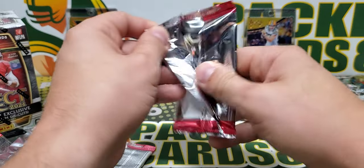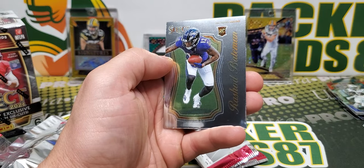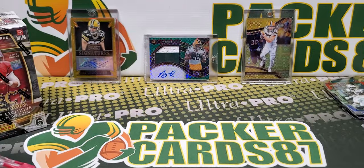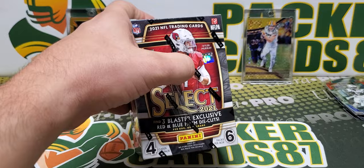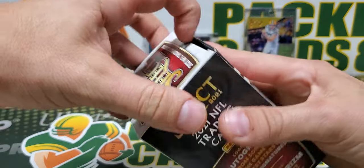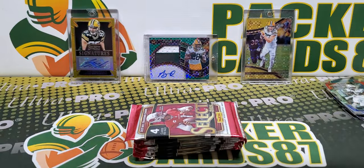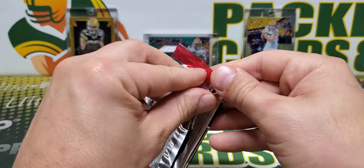Kyle Pitts. Alright, final pack here. Tyreek Hill, Mondray, Bateman — without the racetrack and bug prints underneath it — and a silver Kellen Mond. So that's going to do it for blaster number one. Let's figure out what's in blaster number two. Maybe we'll get an auto. You can get one numbered die cut out of that first one — so we did well.